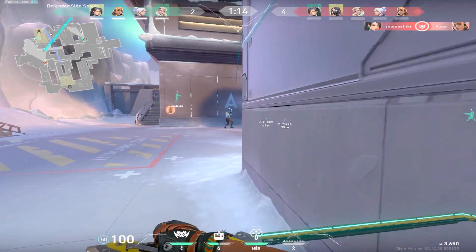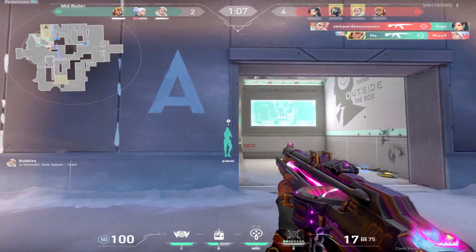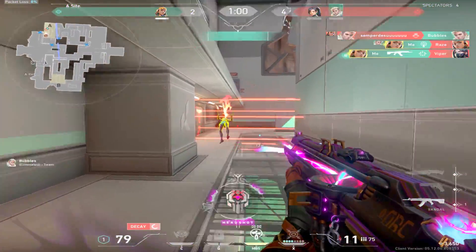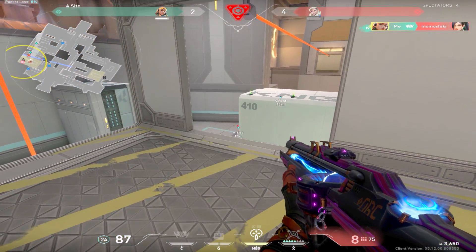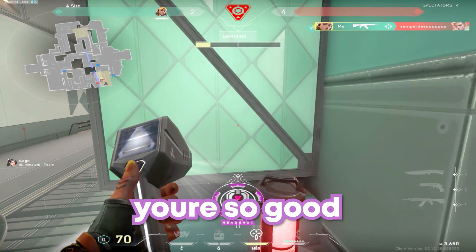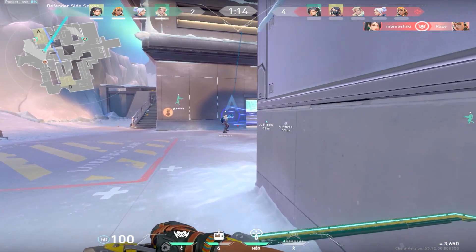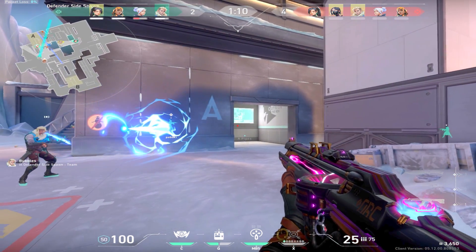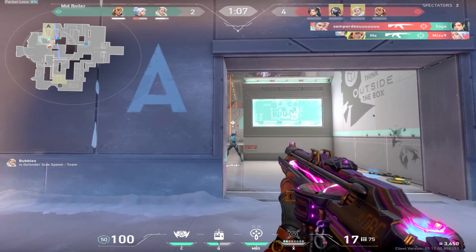So this next clip is pure dominance. We're gonna watch it and then talk about it. I assume that my Sova's ulting and nobody's in the vicinity to really protect them. I let him know that I'm holding him just in case somebody wants to make a psycho hero play - and that's exactly what this Jett does. Communication will always be key in Valorant. Me letting him know that I got him could be the very difference between a pick on his Sova ultimate or a whiff.